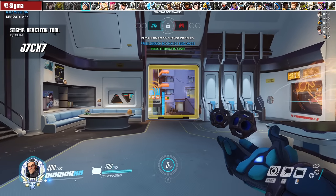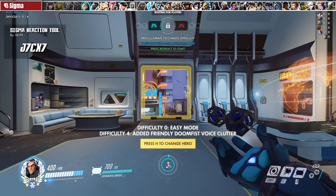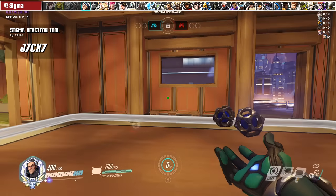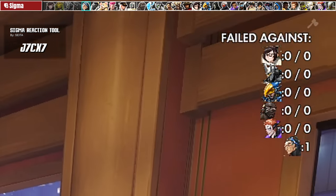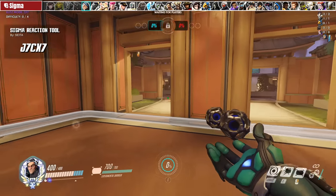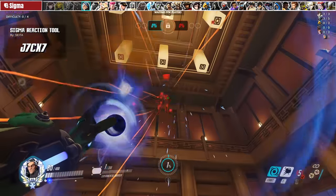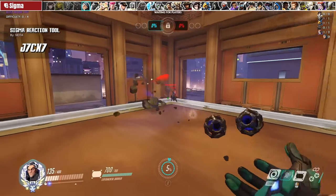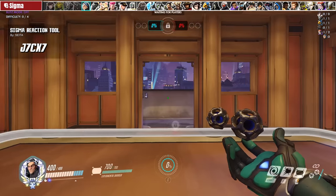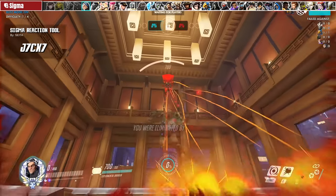For Sigma, we have Seta's Sigma Reaction Trainer. Press Ultimate to change difficulties and Crouch to toggle blitz mode. Once loaded in, five heroes randomly spawn around the room and it's up to you to react: use Kinetic Grasp to eat Mei's blizzard, place your shield to block Reinhardt's shatter, eat Pharah's barrage, throw a rock to knock Doomfist out of his punch, and toss a rock to cancel Moira's coalescence. Once you get the hang of it, try blitz mode where downtime between bot spawns is significantly reduced.